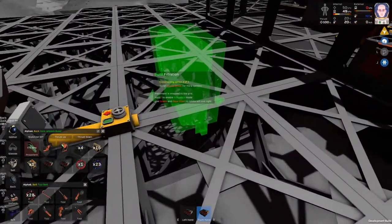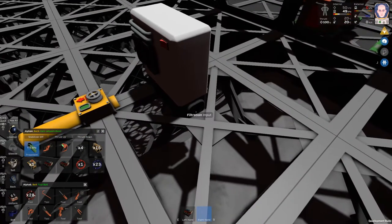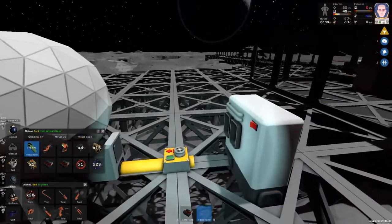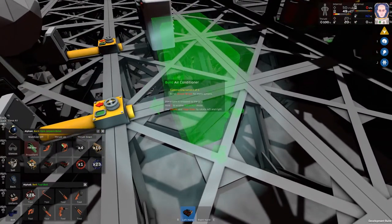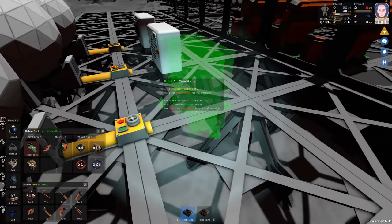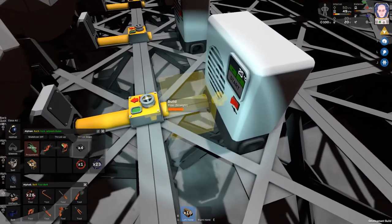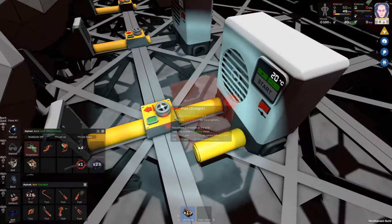So here's the filtration — this is actually bigger than I thought it was going to be. The gas line goes in, the filtered item goes out, and the remainder goes to the other side — that is how this works. For some reason they don't stack, but now I can see why because it's a little bigger than I thought. I'm actually glad I made a whole bunch of pipe. That's the wrong spot. Let me get all this connected and I'll come back.